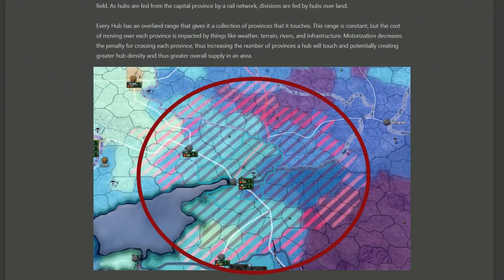The size of the area a supply hub can deliver supply to doesn't change, however different supply hubs can overlap with one another. In the red area shown there is a city that doesn't have much supply, but getting a supply hub on that side that reaches that area will overlap with this supply area, and combined you should be able to get supply to that location.